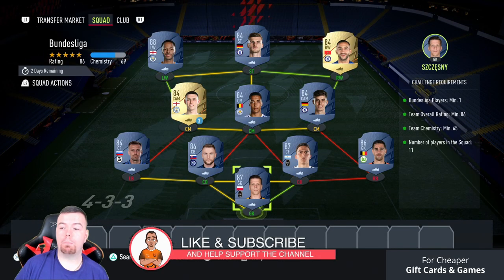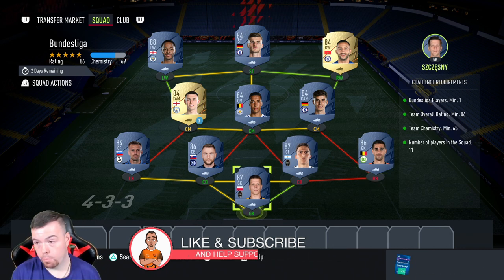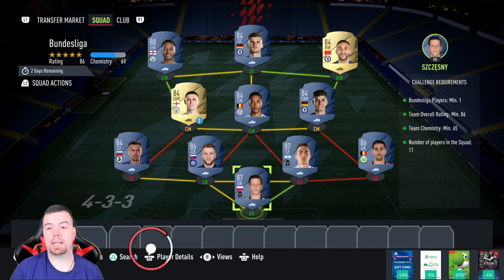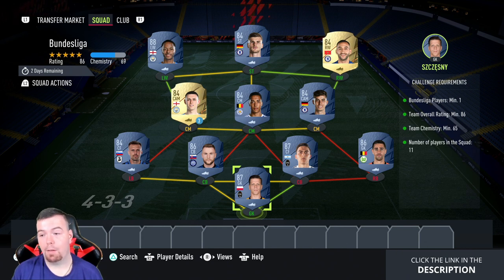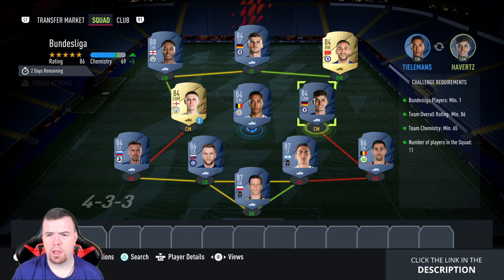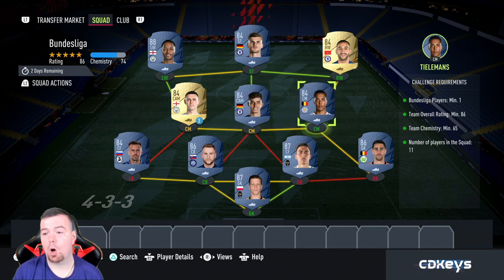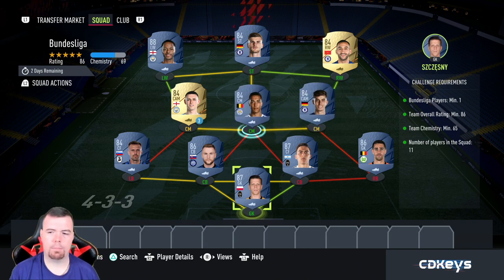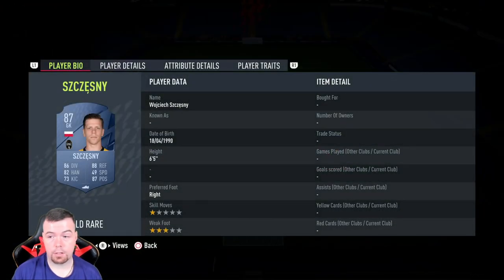For the Bundesliga SBC, you need one Bundesliga player — Castillas is the cheapest 86 rated player in the Bundesliga at the moment. Team overall rating of 86, Smackman 86, you can't lower anyone else. Team chemistry is 65, around 67. No position changes or loyalty required. It's a mixture of La Liga, Italian league, Premier League, and Castillas from the Bundesliga.